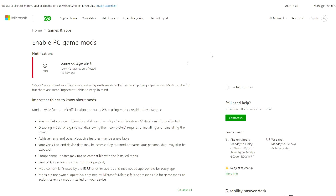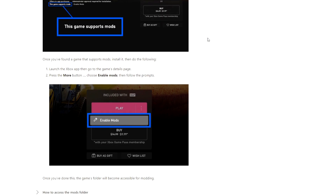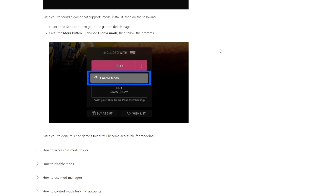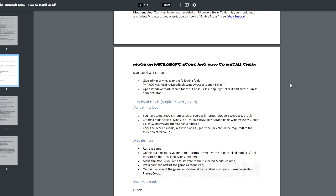You also need mods enabled on the Windows 10 Store to even attempt this. To enable it: launch your Xbox app, go to the game details page, press the more button, and choose to enable mods. This way you can activate it — a pretty simple process — and then your game folders will become accessible for modding. Remember, mods are at your own risk, so go to trusted sites and avoid anything that looks fishy.